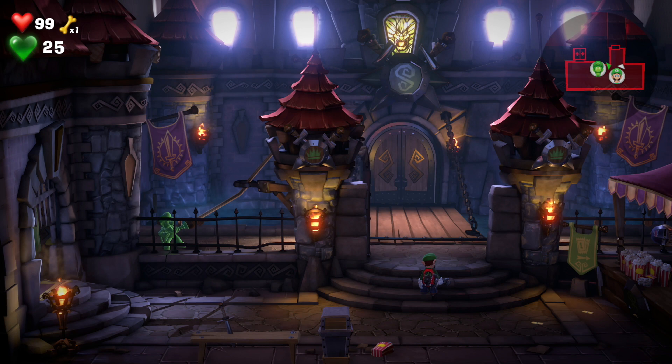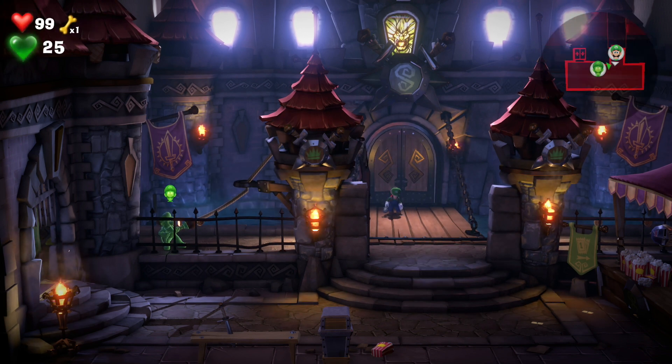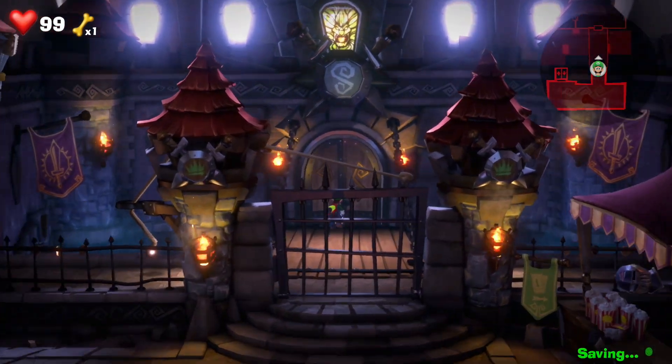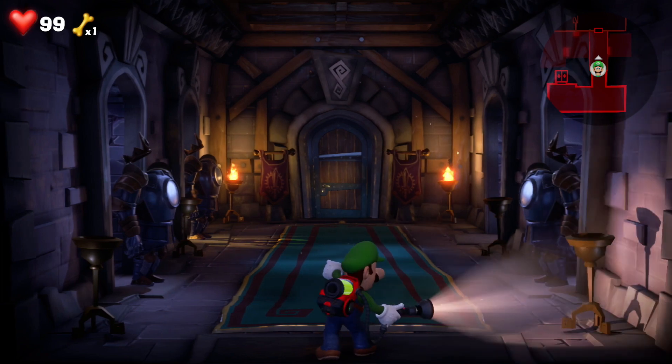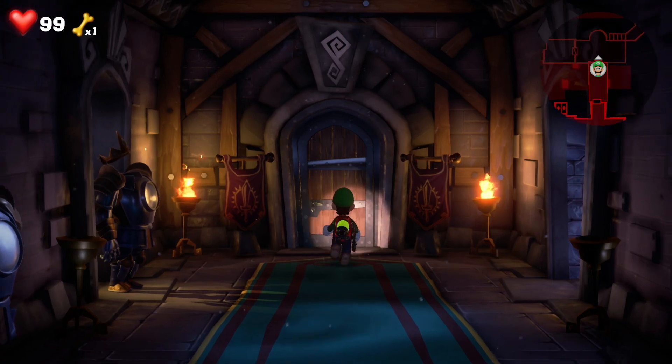If you hover that up and pull, it'll gain us access and pull open the door. Then right click your analog stick to change to Luigi and walk on through. We're in. Double click and Gooigi will go back into the hoover. Let's walk through this hallway and get access to the main stadium of the castle.